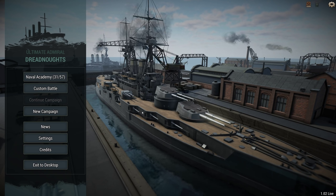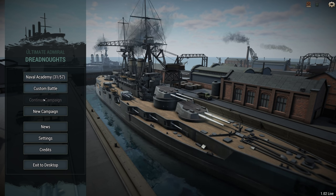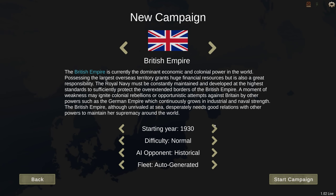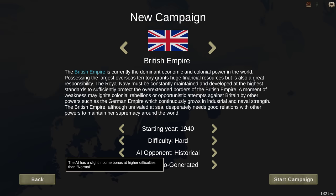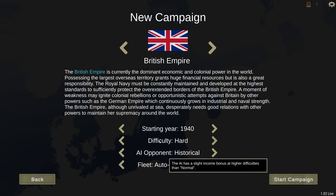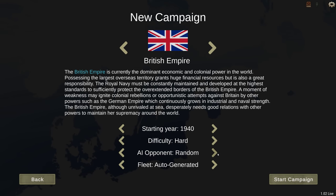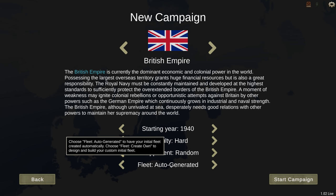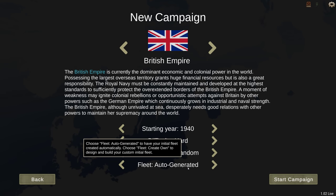Hello, Brother Monroe here. Welcome back to Ultimate Admiral Dreadnoughts and the start of a brand new campaign. Because there have been a few updates to the campaign, firstly I can start in 1940, so that's what we're going to do. I'm going to put it on hard difficulty so the AI has a slight income bonus, which should make the campaign last a bit longer. We're going to go with the random AI opponent, and as a challenge I'm going to use an auto-generated fleet.